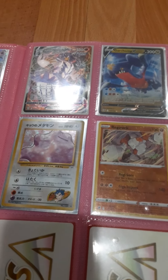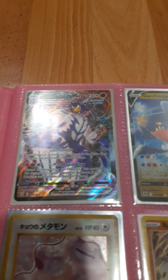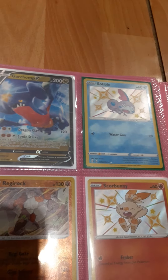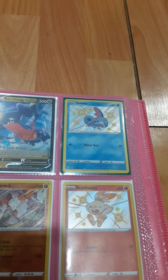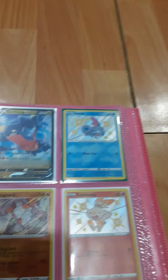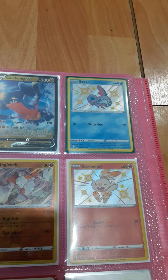On the top right of the next page, this is my first ever Urshifu Rapid Strike. I got that via trade earlier this week. Garchomp V. You'll notice that the top and middle left cards are shiny — I got those recently and I'm very happy about that. But I am missing the shiny Grookey. Hopefully I will find somebody who has the shiny Grookey, and I will update this book on that too.